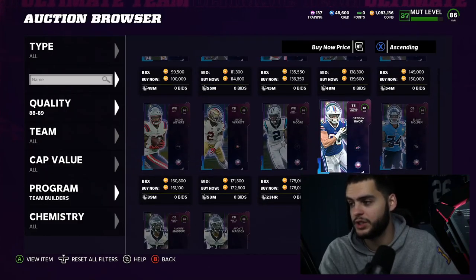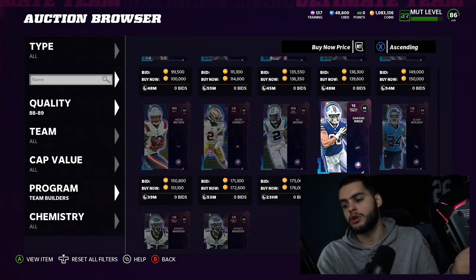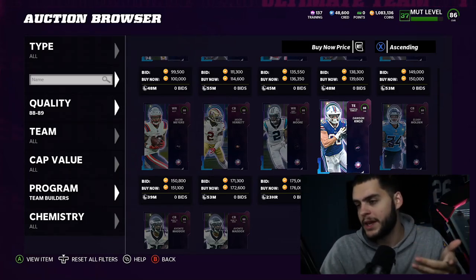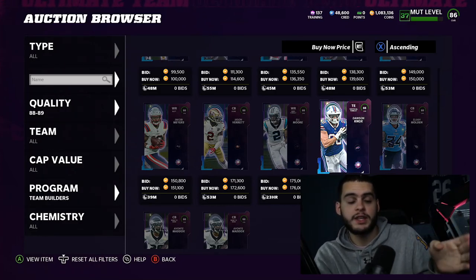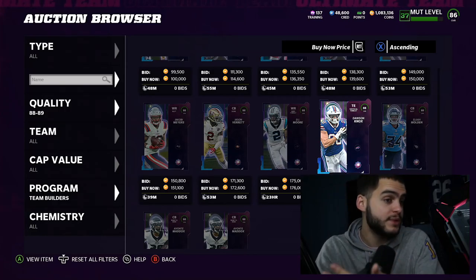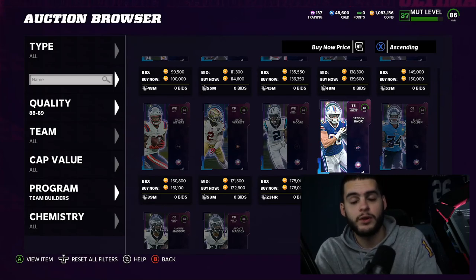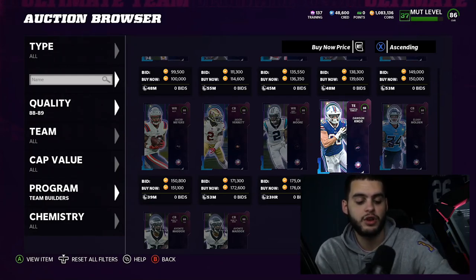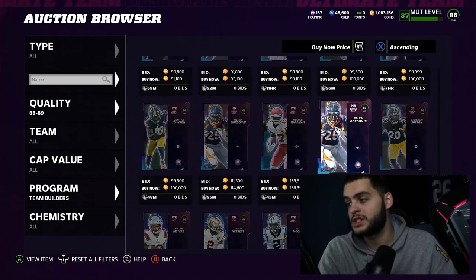With all the boost you get from theme teams this year there are two sides: people say theme teams are overpowered and shouldn't get all these boosts, then when they drop 80 overalls people say these are too low. But you realize the reason theme teams seem overpowered is because they're dropping high overall cards that fit into theme teams. If they drop 64 cards that can all fit onto theme teams, that essentially gives every theme team two massive boosts. I get it — I would prefer better cards too — we might just have to see.